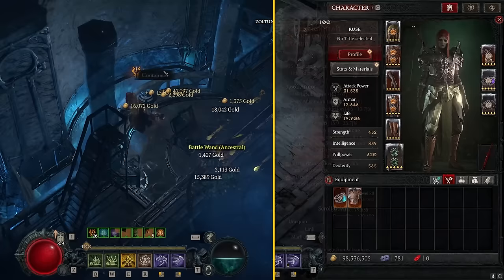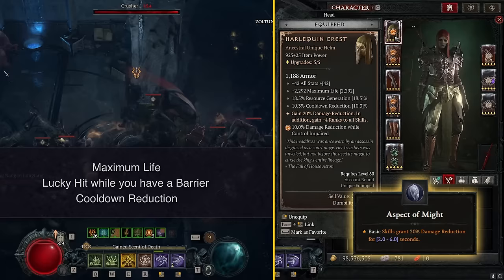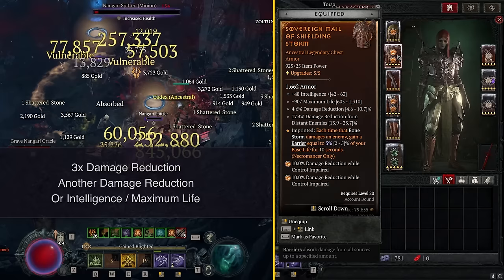I'm running Harlequin Crest. If you don't have it, run the Aspect of Might instead and look for Maximum Life, Lucky Hit while you have a Barrier, and Cooldown Reduction. Your last stat can be Intelligence or whatever — it's not a big deal. On your chest piece we're running Aspect of Shielding Storm, and you want 3 damage reduction stats on your chest. The fourth can be another damage reduction stat, Intelligence for bonus damage, or Maximum Life for health — all good options depending on how tanky you already are.